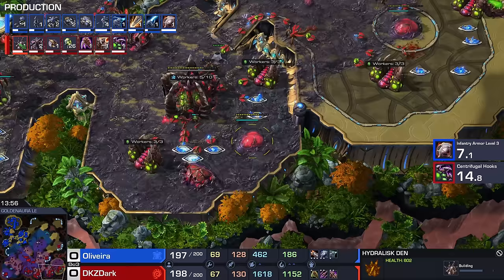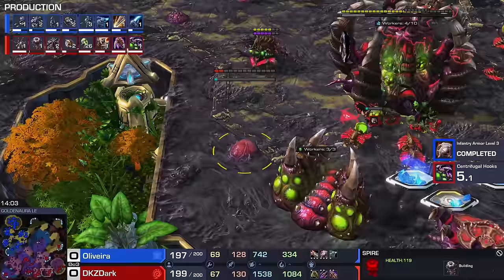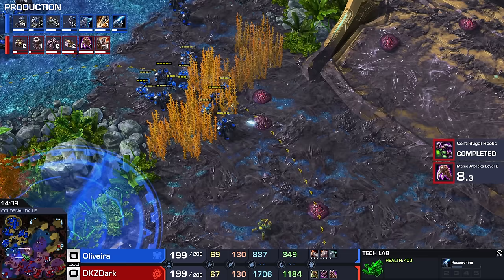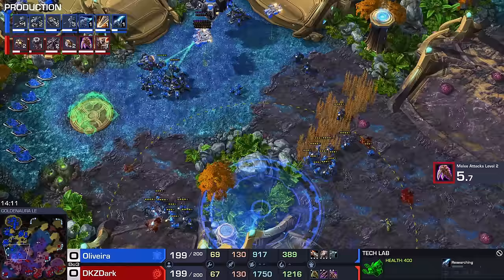Dark still has a bit of a bank. He's going into a Hydra Den, and instead of a Lurker Den, we see the wireframe of a Spire. Maybe he's thinking about Brood Lords? Maybe a couple of Corruptors to get rid of all those Liberators that were produced.